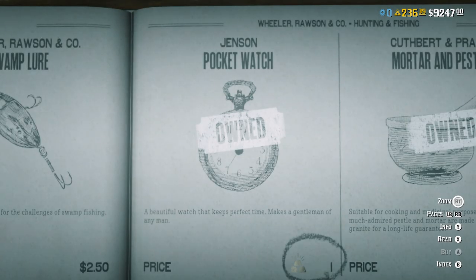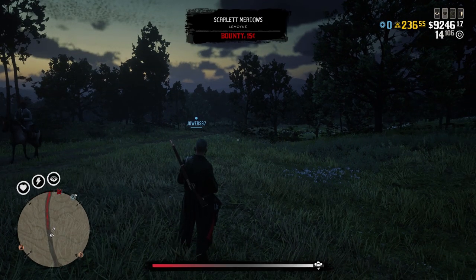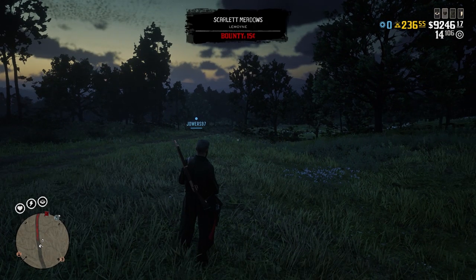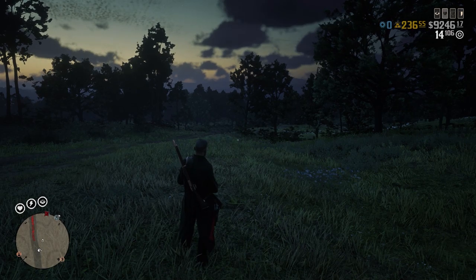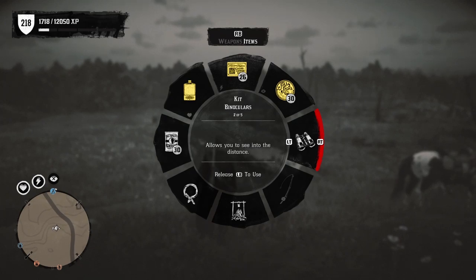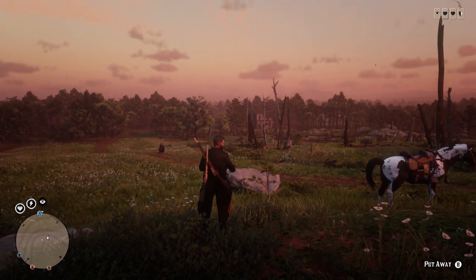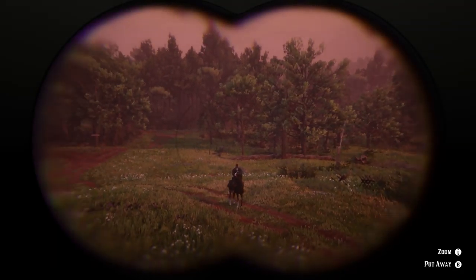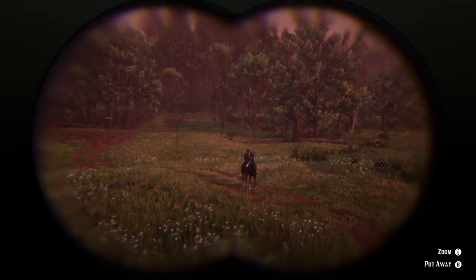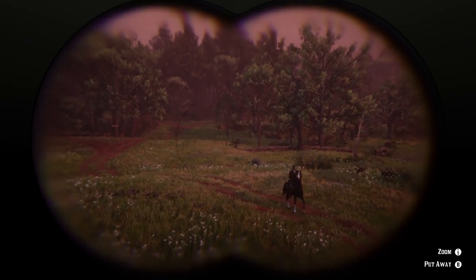Next up on my list is a Gold Pocket Watch. This is 100% pointless, especially the fact that you can just press down on your D-pad and you'll be able to see the time at the top of your screen. So spending one gold bar on a Gold Pocket Watch just does not make any sense. And number four, I've put binoculars as well as the refined binoculars. Before the Red Dead Online Frontier Pursuits update, which was the summer update which brought us the collector role, binoculars weren't used that often — in fact, no one really used them. You could buy them in the store, but yet again, they were a pointless buy.